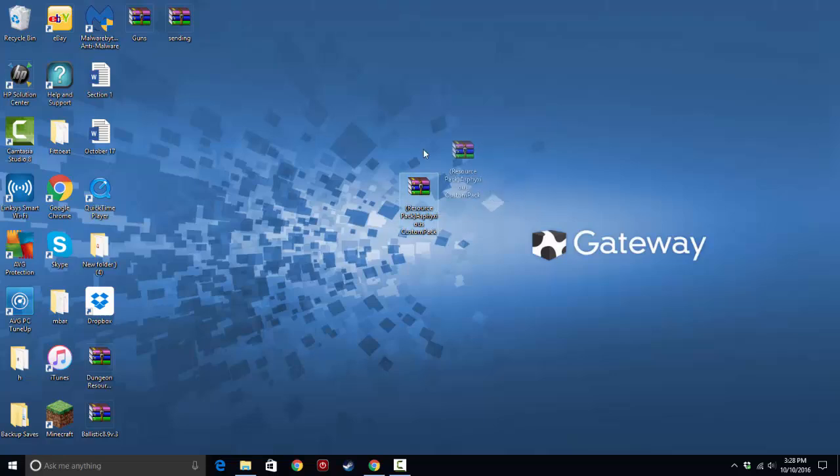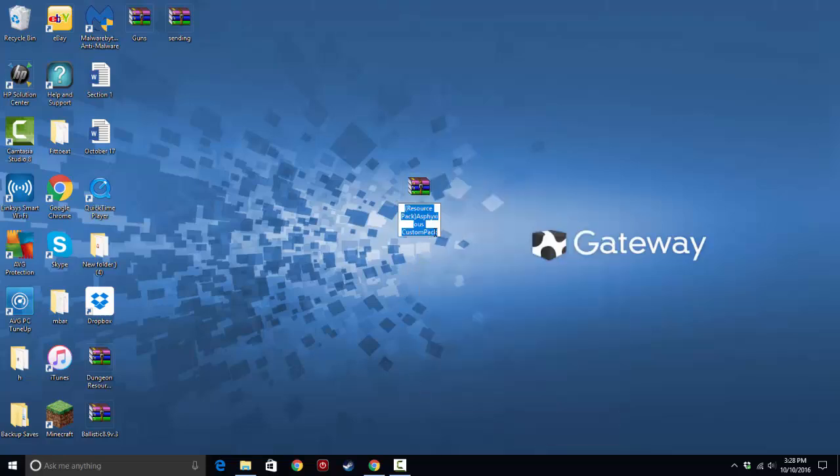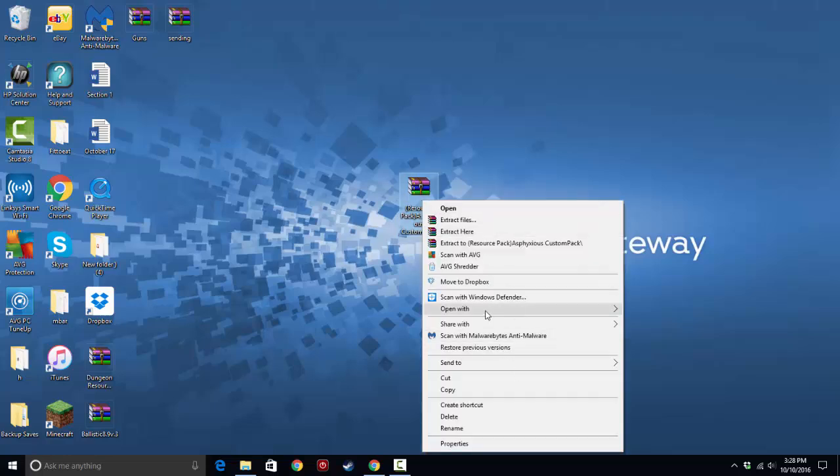So what you've got to do is get to your 1.9 or 1.10 resource pack. This is a resource pack that I converted from 1.7 to 1.9, and then 1.9/1.10 to 1.11 — I already converted it to make sure it works, but we're going to go over it again.